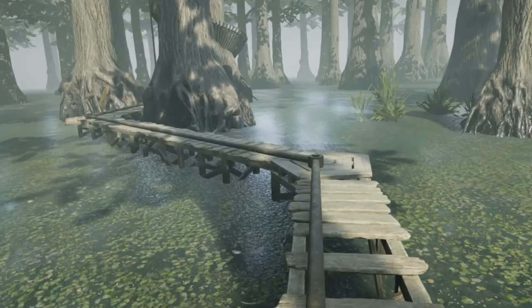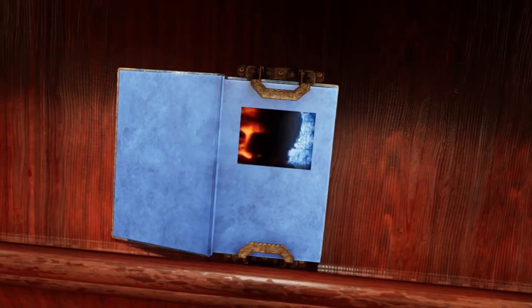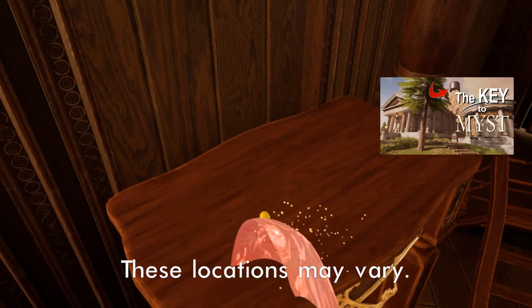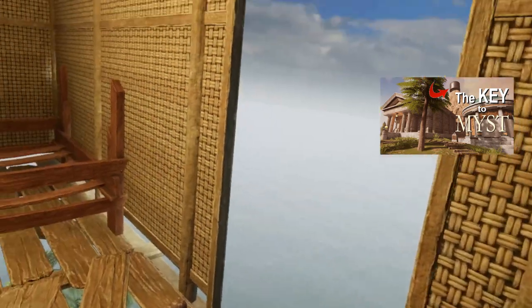There are a couple of ways of proceeding, including accessing the Myst linking book directly. But recall that the brothers Sirrus and Achenar are trapped in the red and blue books in the library on Myst Island, and they have tasked you with finding the missing red and blue pages. These are located in the upper level, so I will make getting there our first task.